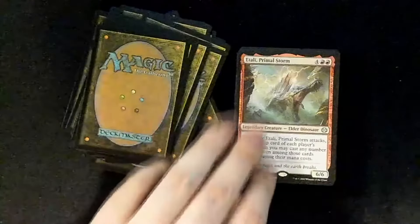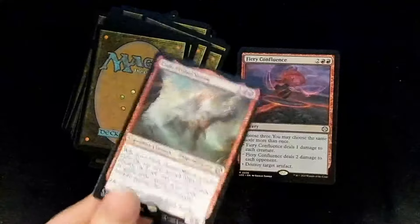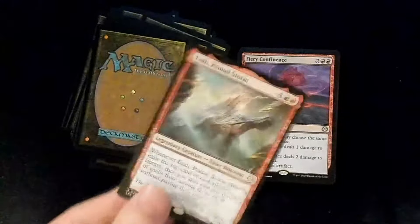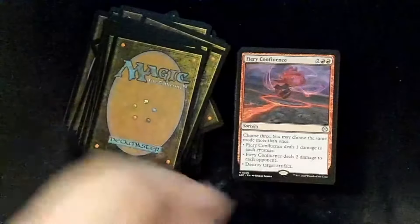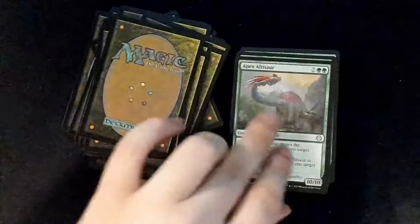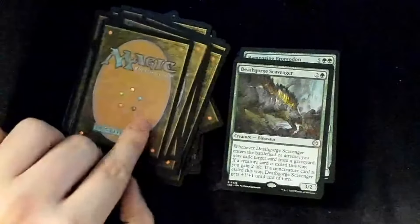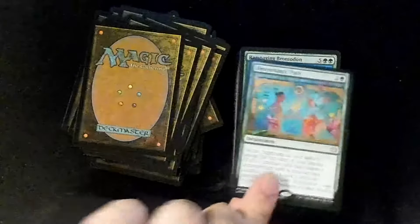Zacama's Ignition — sorry. Etali, Primal Storm — I like this card a lot. Good old Spinosaurus. It still annoys me that the Spinosaurus that comes with the Jurassic Park Secret Lair isn't this card — it makes sense though. Fiery Confluence, Marauding Raptor, Apex Altisaur, Death-Gorge Scavenger, Descendant's Path, Rampaging Brontodon.